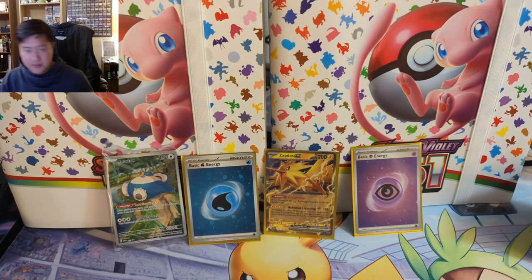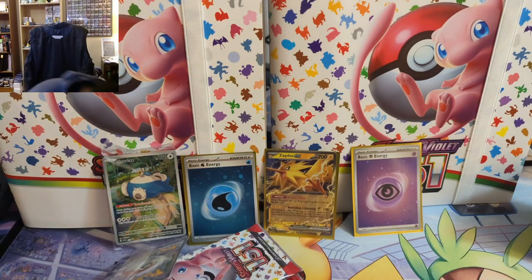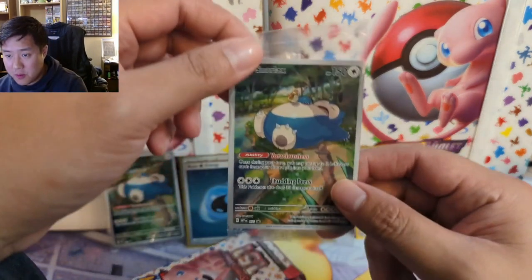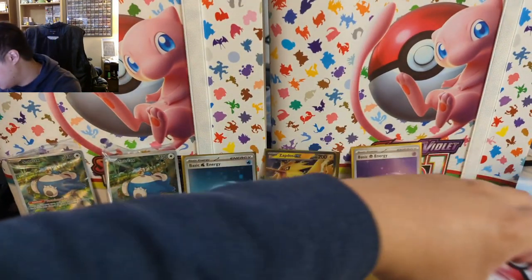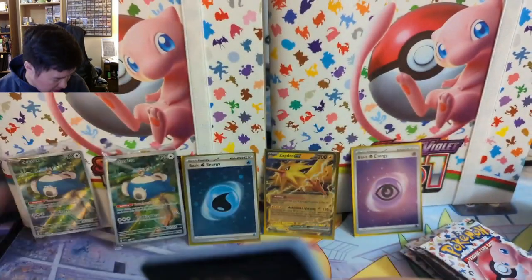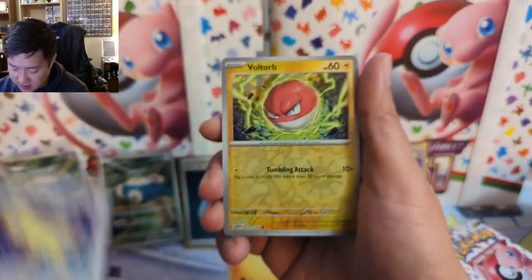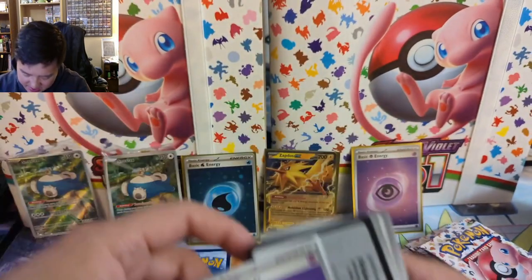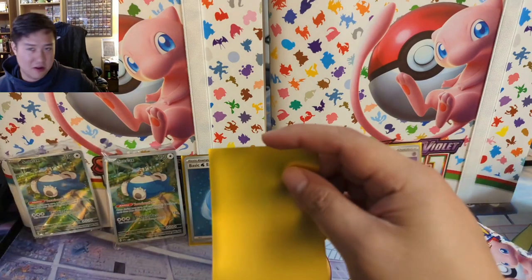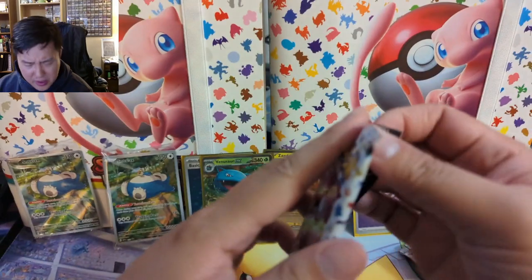Alright, ETB number two. It was a Gyarados. We're not going to open the promo — I'll show a picture if you want to get it graded. Running low on space here. Into pack number two. Come on, give us an alt art please. Persian — not bad art. Voltorb into a Venusaur. It's alt art or bust — let's be honest.